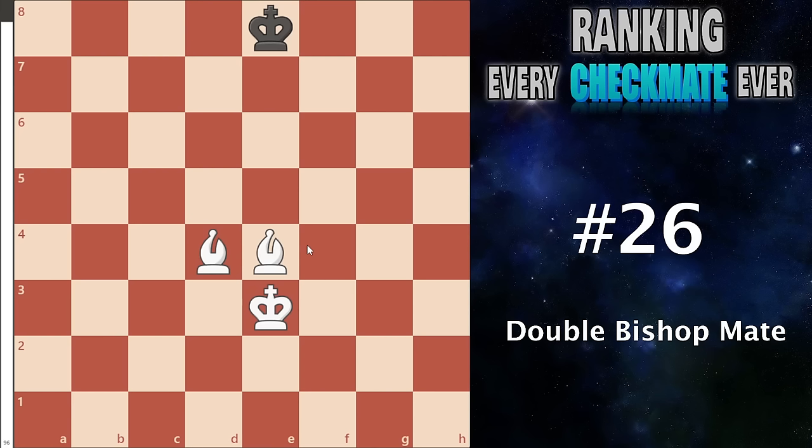At number 26 I have the double bishop mate. It's very similar to the bishop and knight mate, just a bit better on all fronts — it is easier to do, you'll get it more often, and it's very intuitive. I have one game where I actually got this ending and managed to figure it out even though I never formally learned it. So it's good. It's fine for what it is.